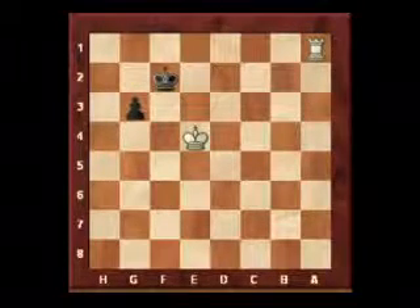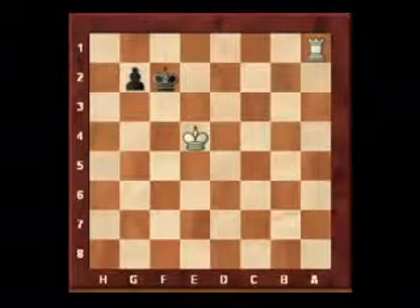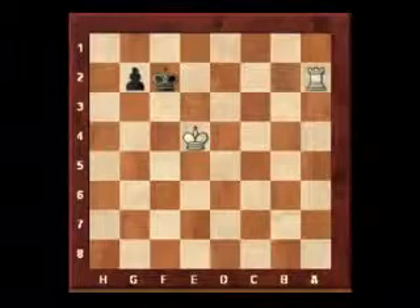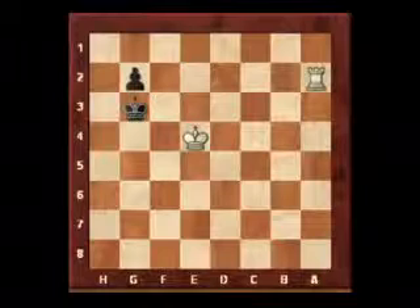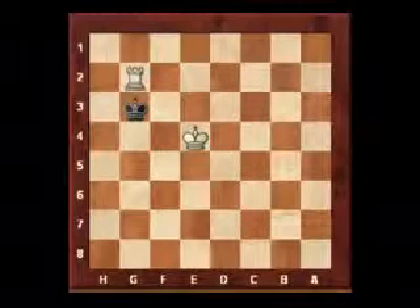We have g2, and there's nothing the rook can do. White can try and check, but simply king g3 and there's nothing white can do here. He's got to take off on g2, king g2, and it's a draw.